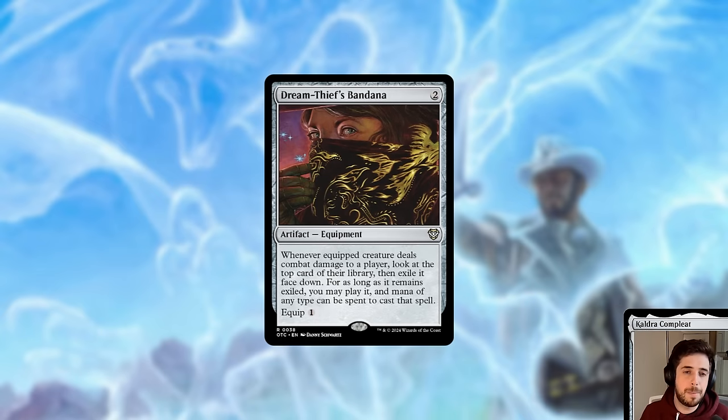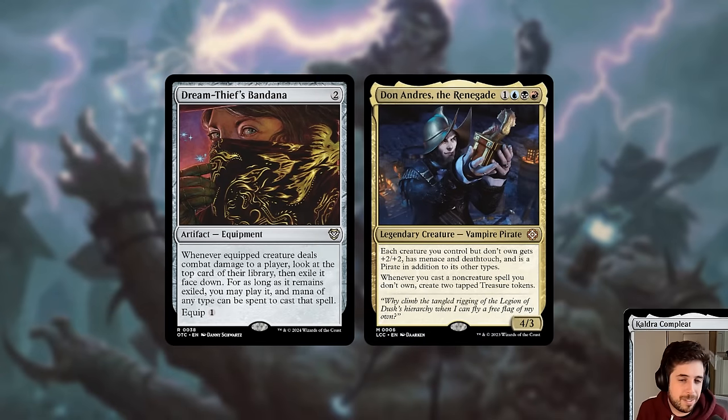We've got a new equipment, Dream Thief's Bandana — a two-mana artifact equipment with Equip 1. Whenever the equipped creature deals combat damage to a player, look at the top card of their library, then exile it face down; for as long as it remains exiled, you may play it and mana of any type can be spent to cast that spell. It's a slam dunk in an aggressive, evasive theft deck like this one. And I'd be remiss not to mention Don Andres at least once — I think Don Andres is going to enjoy a lot of these cards.